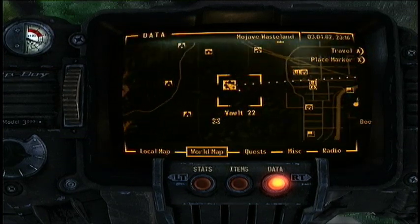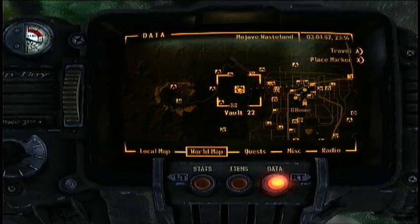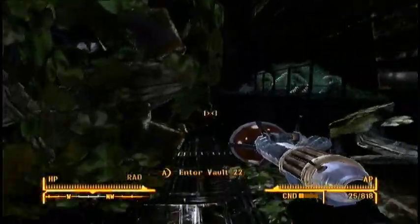So what you're going to want to do first is head to Vault 22. It is just east of Jacobstown and just west of the Strip. If you go to Camp McCarran, you're going to get a quest that is going to force you to come out here to Vault 22.